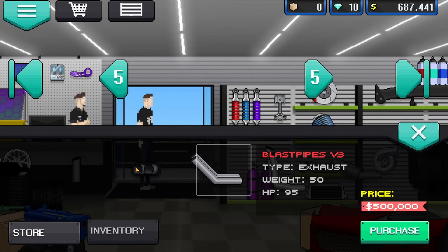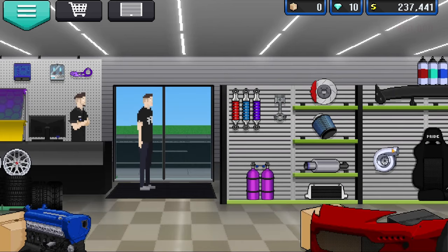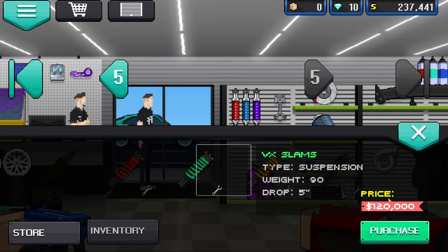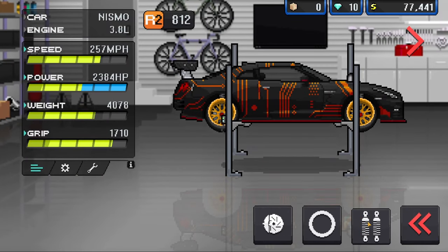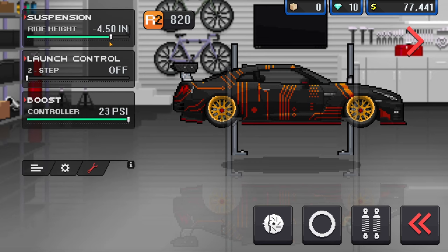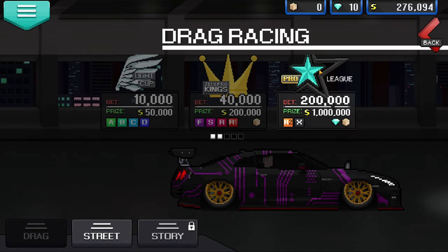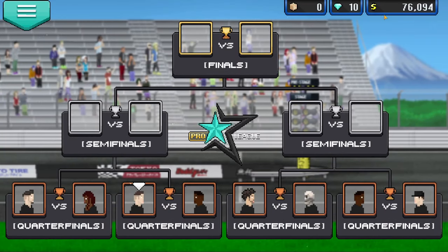This is where parts start getting a fair bit more expensive. Go buy this short pipe hood exit exhaust for another $450,000. You're also going to want to copy this exact tuning I have — it's the same one we had on the Evo and it's just good tuning. You're also going to want to buy the VX bags, slap them on your car, then go into your tuning settings and set your ride height to 4.5 inches. This is the lowest it can go without your car scraping the floor. At this point you are now qualified for the pro league.